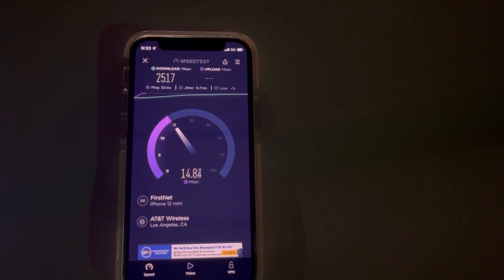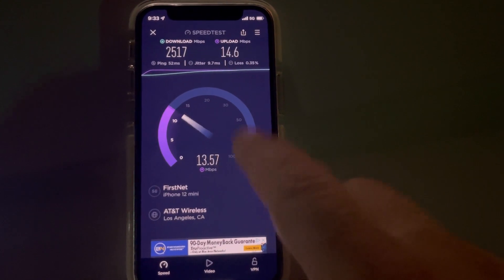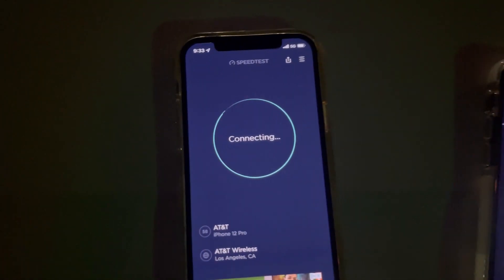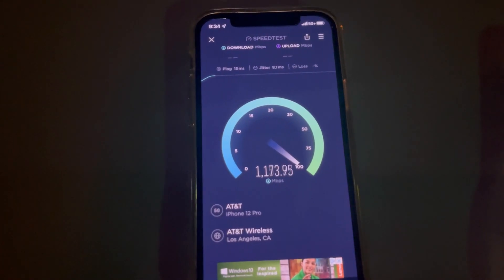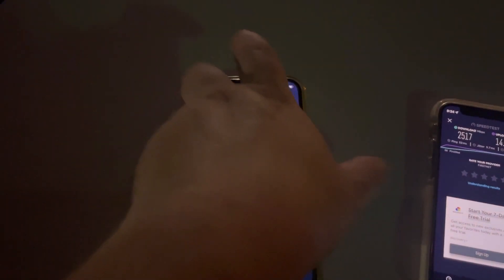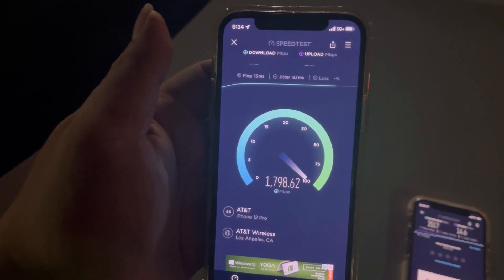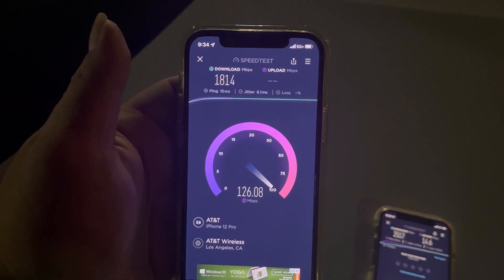2515, 2517 on the down — hold on, what happened to those beautiful uploads? Whoa whoa whoa whoa — 14.6 on the upload. Damn! All right, let's do AT&T: 15 ping, 8.1 jitter. Wow — First Net has better access to millimeter wave. So 1814 down.